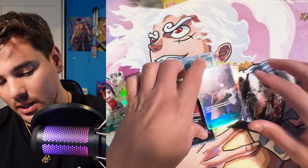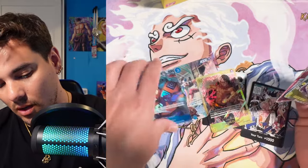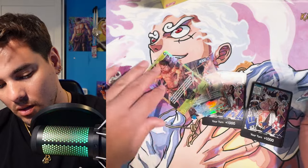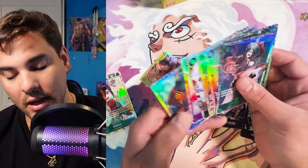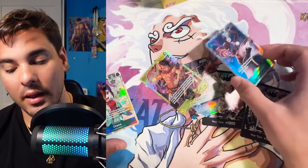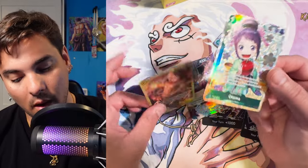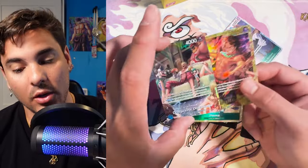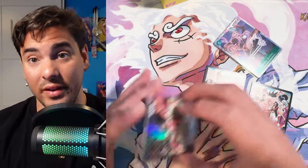Let's count these up — what did we get in this box? One, two, three, four, five, six, seven — yeah, it's seven SRs. And I'm sure if you get an alt art SR that would take the spot of an SR. We got the one rare alt art, our secret rare, and the Doflamingo SP.